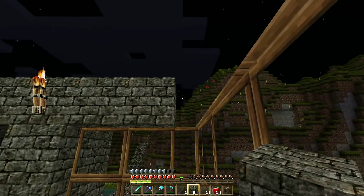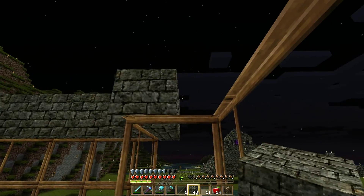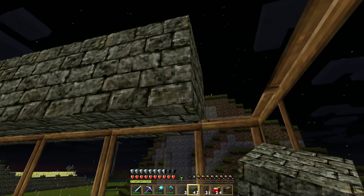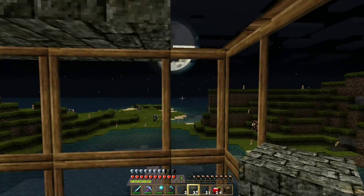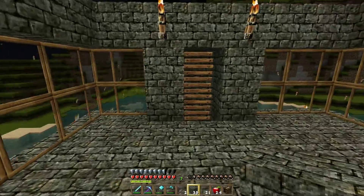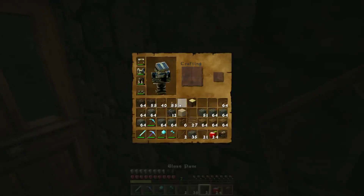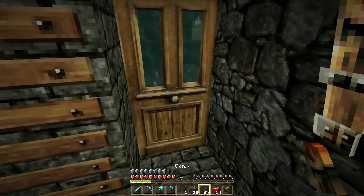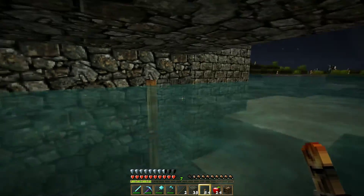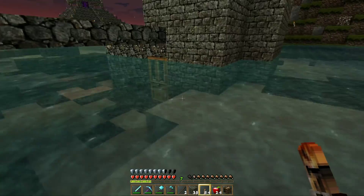And then the next thing we're going to do is make a roof. And there we go. Then we go down and we have an underground passageway into here. You can't even tell that there's a passageway right there until you get under.